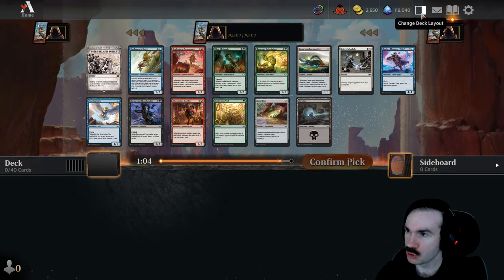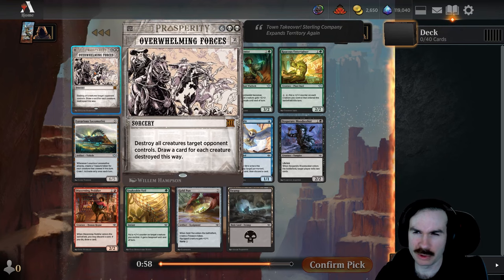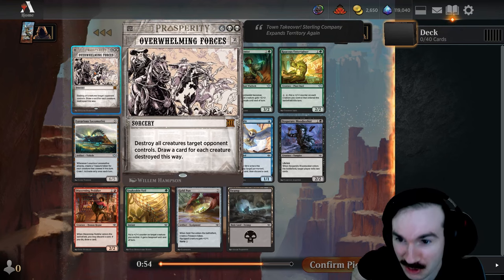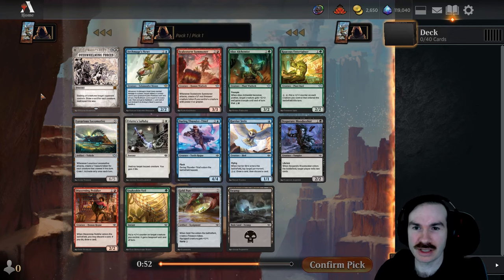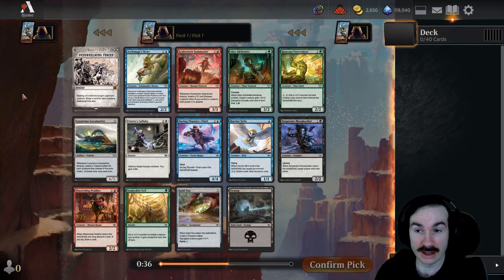Hey everybody, Alex from seemsgoodmagic.com here, back doing a best-of-three Outlaws of Thunder Junction draft. We've got Overwhelming Forces — eight mana, destroy all creatures target opponent controls, draw a card for each creature destroyed this way. That's cool. Archmage's Newt is a two-mana two-two: when it deals combat damage to a player, target instant or sorcery in your graveyard gains flashback until end of turn — or flashback zero if it's saddled. I like that a lot.